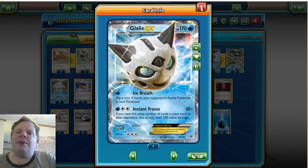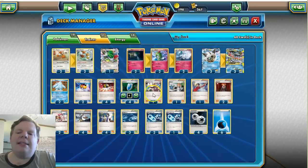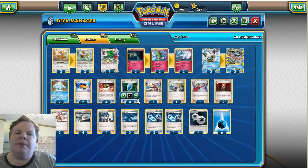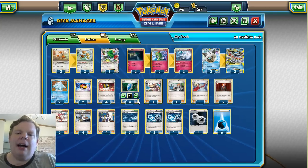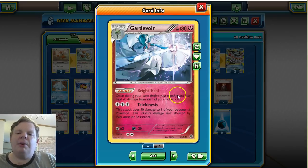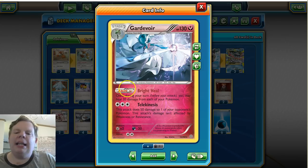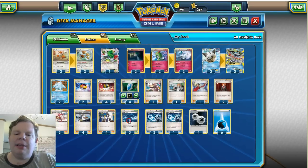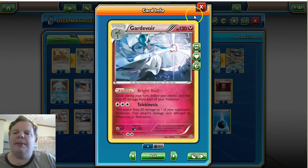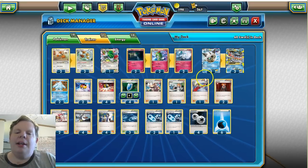That's Glalie and Mega Glalie. This is just one idea — my builds are really designed to help get your creative juices flowing. I've teamed Glalie up with Gardevoir, just the regular one from Ancient Origins. Its Bright Heal ability heals 20 damage from each of your Pokémon when you retreat, so you can retreat a Pokémon and begin healing it. We're also playing three Rough Seas, which heals 30 damage every turn, and if we get both Gardevoirs in play we can theoretically heal 70 damage every turn.